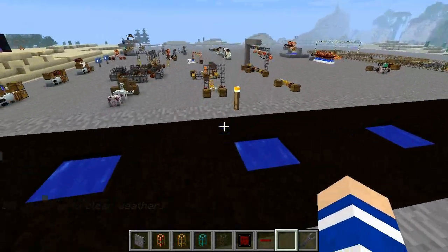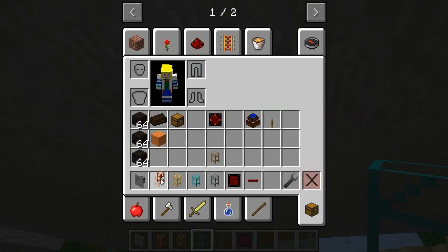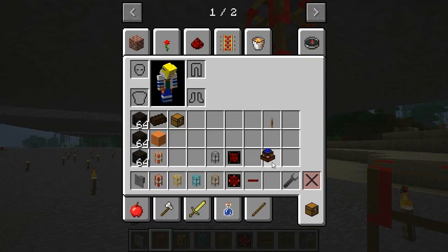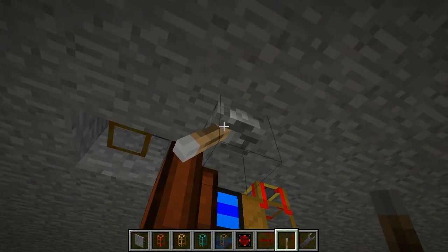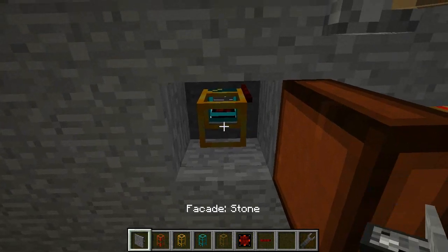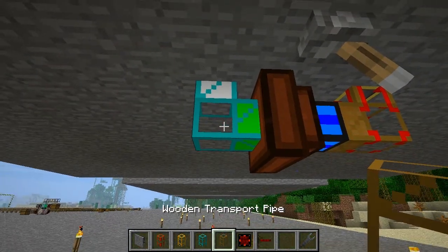Let's go down. I need to switch out some here. We are going to start with the power supply. I am going to cover it with a facade and then have a wooden conductive pipe. We are going to need a peat engine, and we are going to turn the peat engine on with a simple lever. So that is the power supply. Now to the item transportation — we are adding a facade and then a diamond pipe.